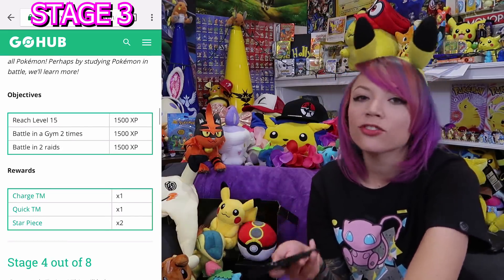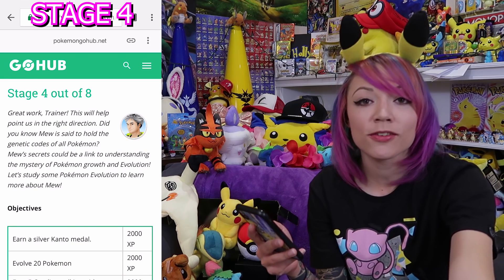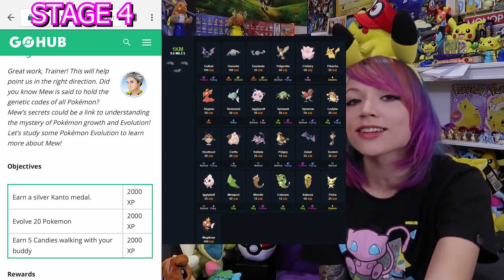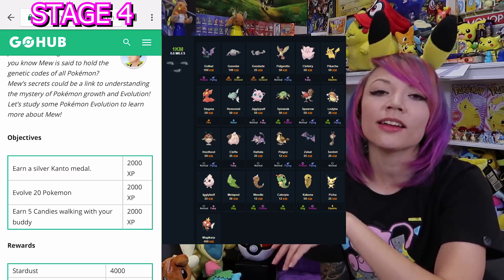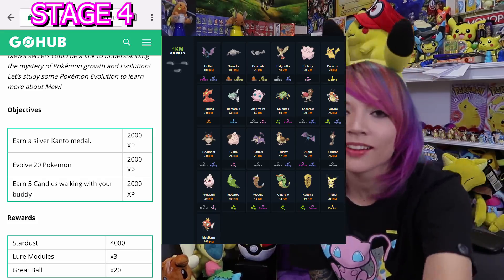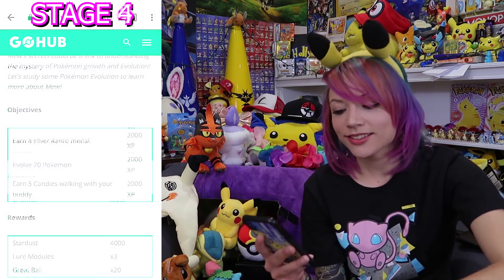At stage three, just do two Sableye or Magikarp raids - anything like that - knock that out. Stage four: you need to earn a silver Kanto medal. While you're evolving to get that medal you're earning 2,000 XP, evolving 20 Pokemon. As you walk with your Magikarp to get up to your Gyarados later, you earn five candies walking with your buddy. Your best bet is to use Magikarp or Gyarados - only one kilometer per candy. You could also walk a Geodude, Graveler, or Golem - also one kilometer. Your rewards are 4,000 Stardust, three lure modules, and 20 great balls. Always have your star piece and lucky egg on.